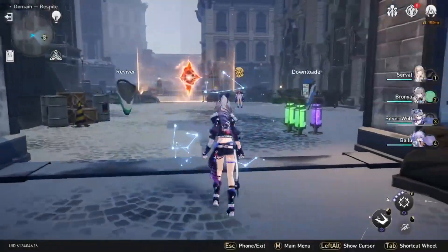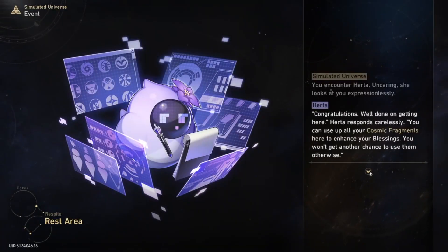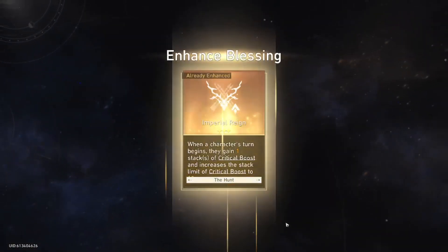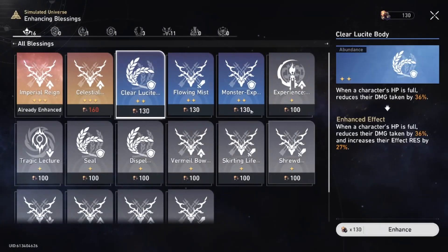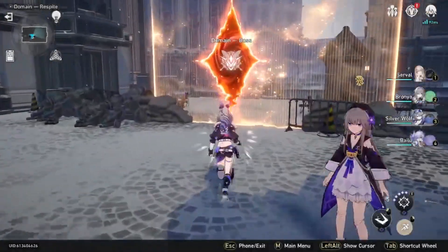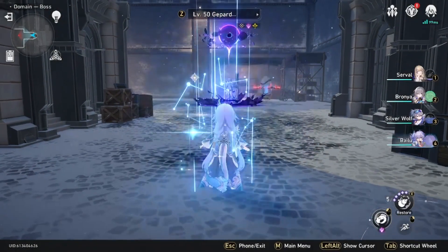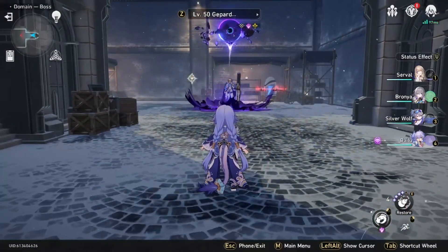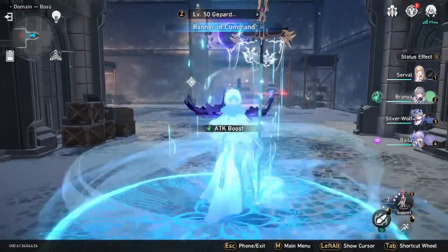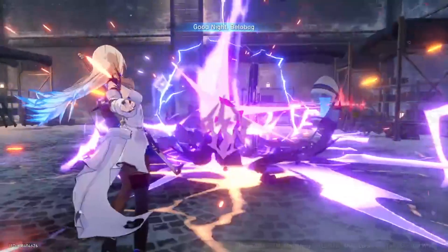When you reach this point you can go ahead and upgrade whatever you have. At this point for me it doesn't really matter since I'm so high level, but if your characters aren't level 70 I'd highly recommend upgrading here. In this case I use Bailu so we automatically get a heal, Bronya to increase damage, and Seele to start the fight.